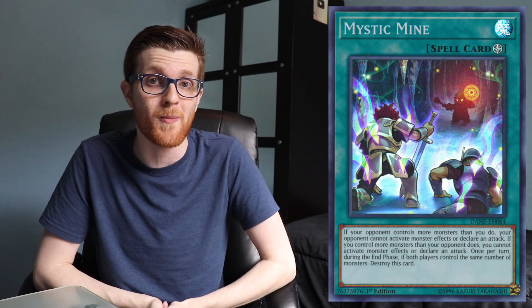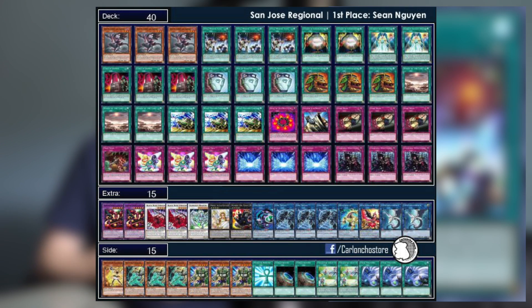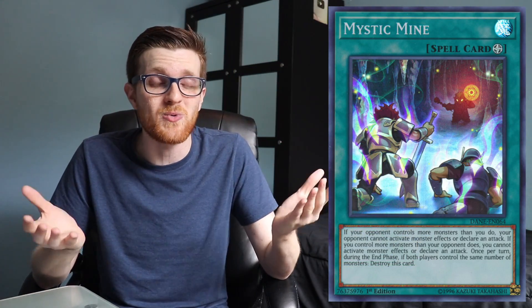Next I want to talk about the San Jose Regional in California, which had over 400 players. The deck that took first place — you guessed it — Mystic Mine Burn. This is one of Mystic Mine's first wins of the format, just one week after Dark Neostorm was released. With 400 players they had to play nine rounds, so this is absolutely absurd. You can see stuff in his deck like the Letter of the Law — the card that lets you banish three cards and then three turns later add those back to your hand. In a stall deck, if the game can be prolonged that many turns, it's absolutely broken.